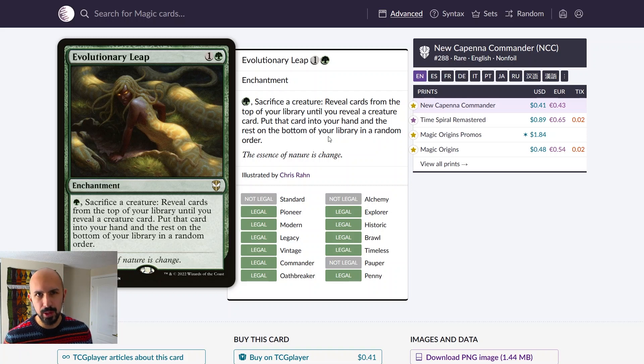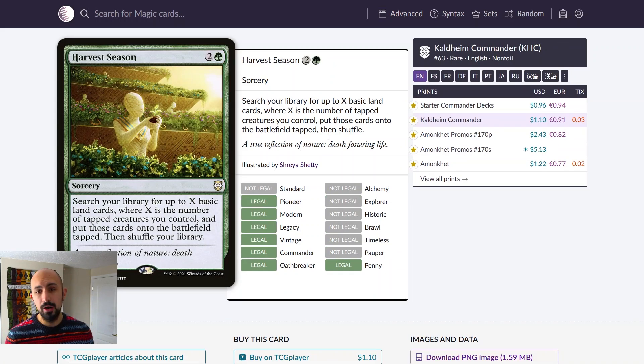Harvest Season is the ramp card I want you playing. It's very easy to trigger with enough tokens and menace — there's a high chance many creatures survive combat. Slam Harvest Season and you ramp five or six lands and you're set for the rest of the game. It does nothing if you don't have tapped creatures, but in a deck like this it's worth the risk.